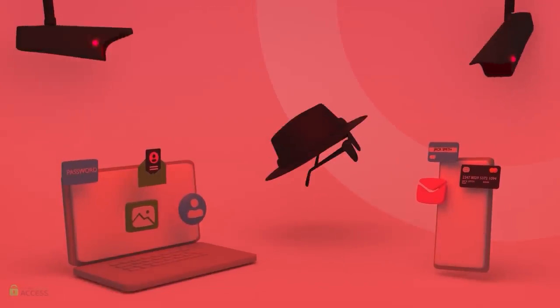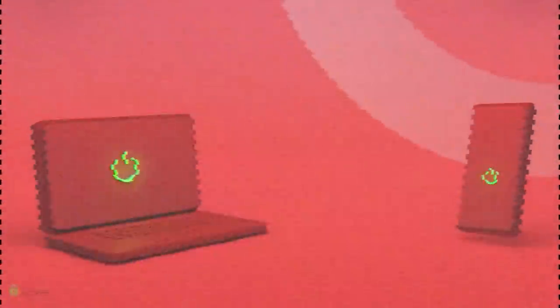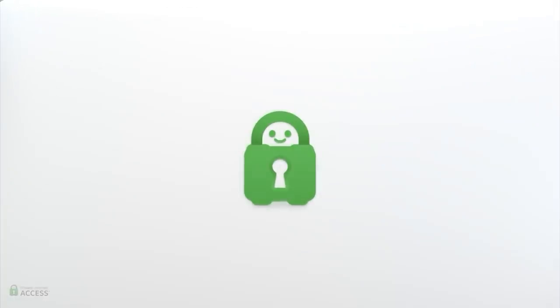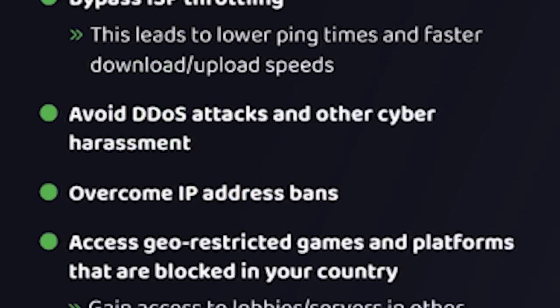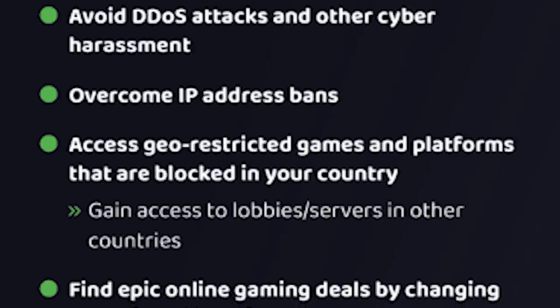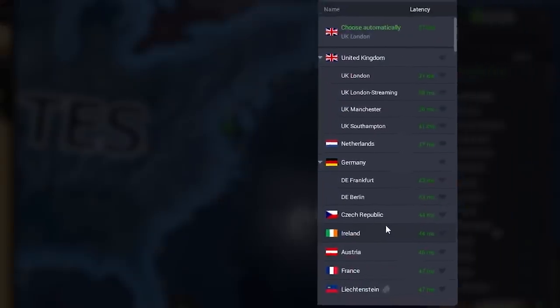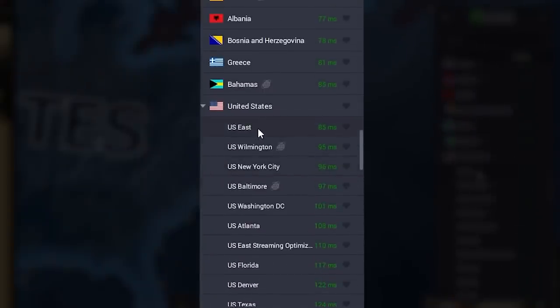VPNs let you take on the identity of another computer from another country, another continent. VPNs are great for gaming. One really annoying thing that ISPs do is throttle your data, which can affect your pings and also how quickly you can download and upload — a VPN can help you get over that. DDoSing is also a thing of the past. By avoiding your local IP address, DDoS attacks are useless. Have you been banned? A VPN could help you get around that.